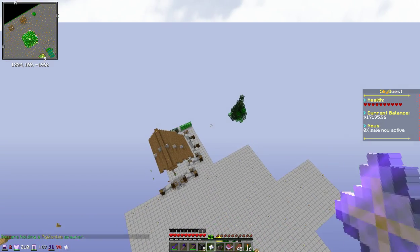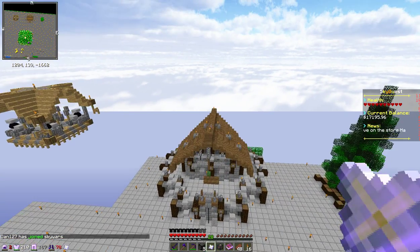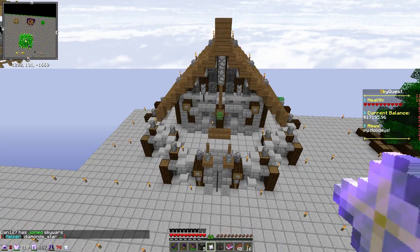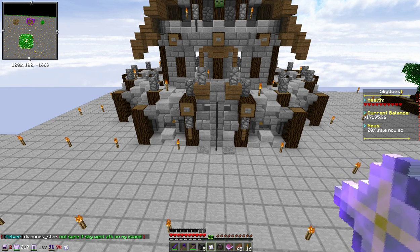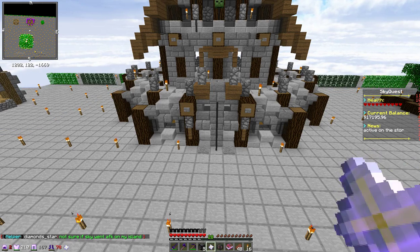Nine blocks of iron, three blocks of diamond, 30 redstone dust, tank armor set piece pants, five iron ingots, Axe of the Gods, ten diamonds, two emeralds, and thirty golden ingots. That's it.